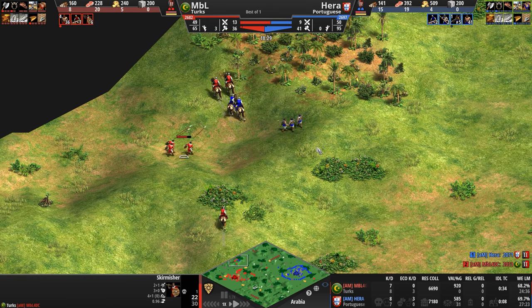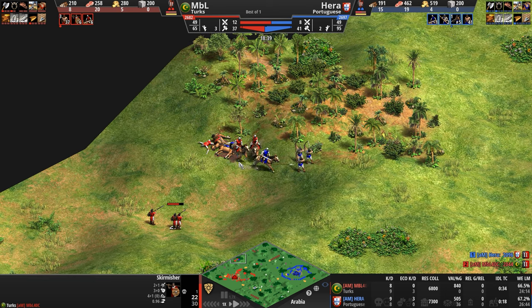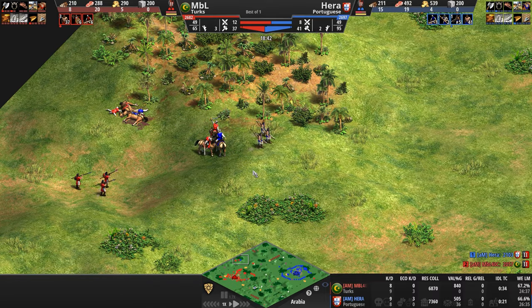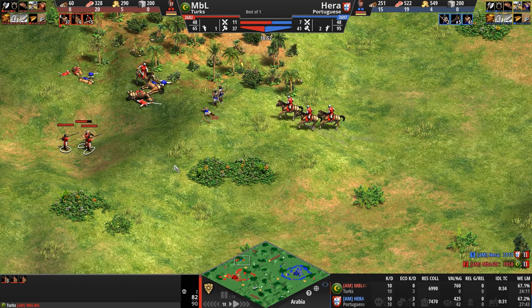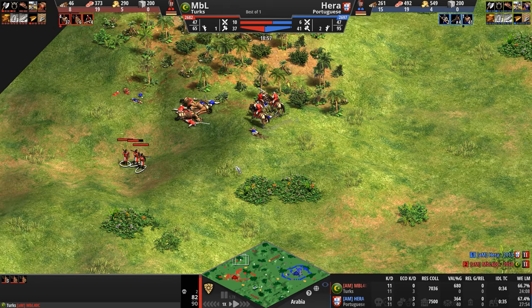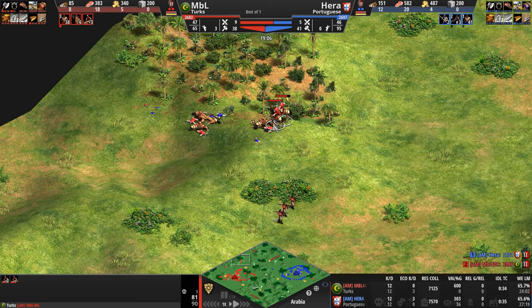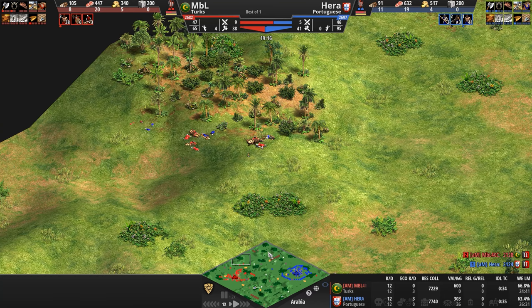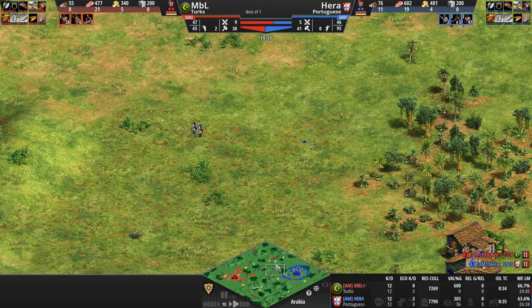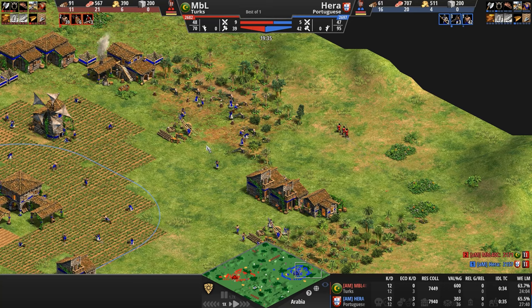The fact that you get the hussar upgrade for free is a huge deal, but once you do, that is the last and only trash unit the Turks have — a very gold-intensive army. MBL clears up, but why are his skirmishers attacking the scout instead of the archers? And why are they on the low ground? Hera, with incredible game sense, focuses on the one weaker scout and still manages to get the kill, evening up the kill count at 12 apiece.